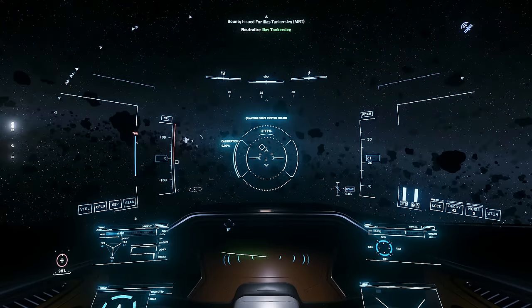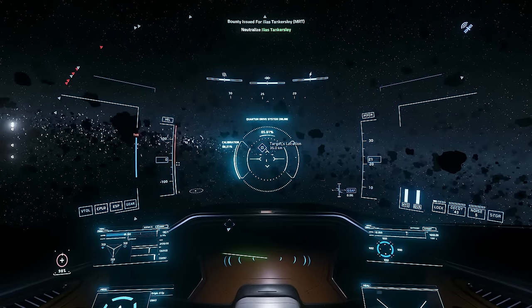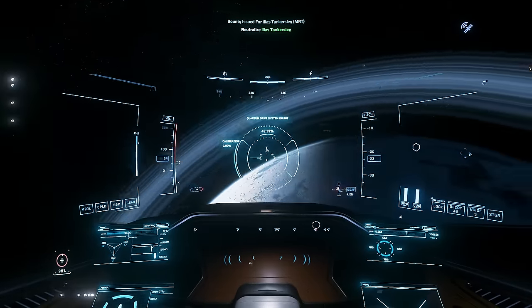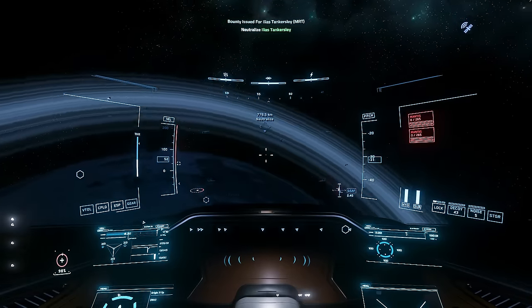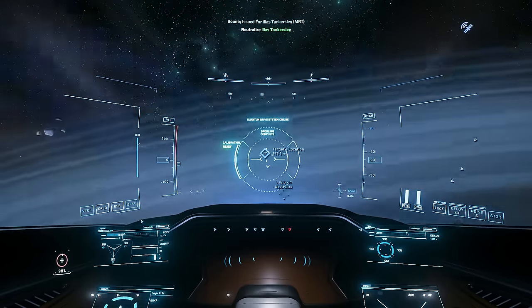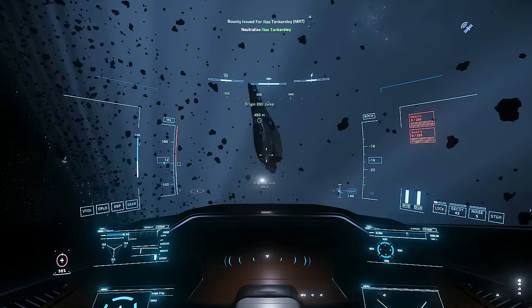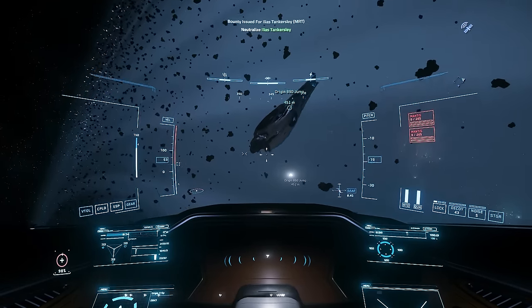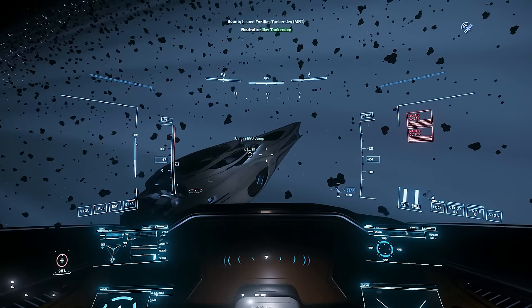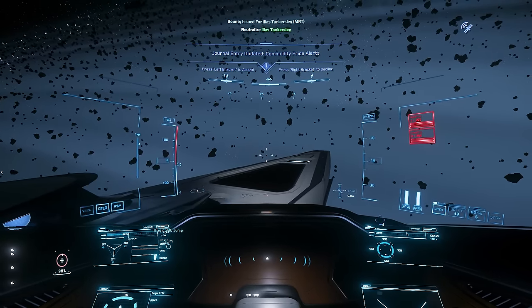There's literally no way of me finding it. I should have done the delivery box thing. Okay — genius plan: quantum out and come back. My 890 Jump is nowhere to be seen. But wait — what if I do OM2? This is a good idea in theory because the quantum marker back to this should be the same. Wait a minute — I found it! Yes! Oh, I'm a genius!